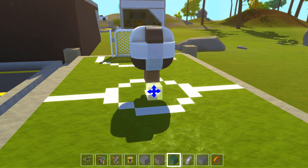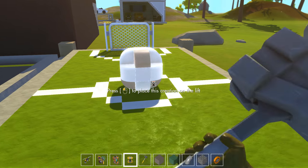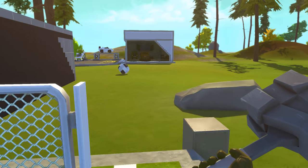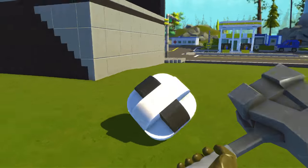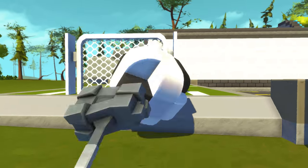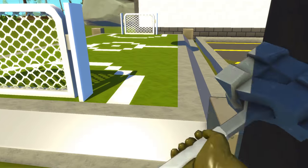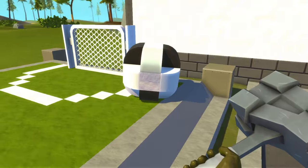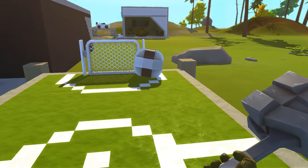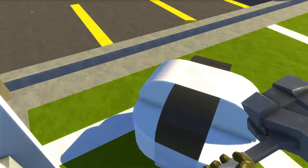We're going to try this out ourselves. We just break these blocks here and we get our hammer. Not really soccer, but oh well. I think I overshot it. We're going to throw that back into the field. This might have to be extended, because if you're playing this with two people I can see it being pretty easy. I just got a goal! Pretty easy actually.